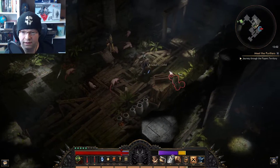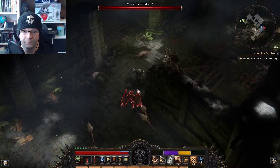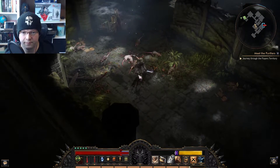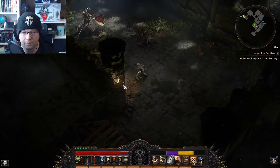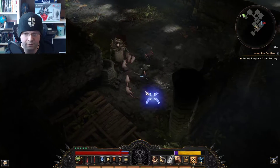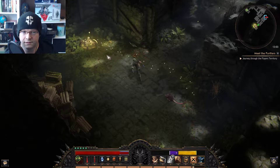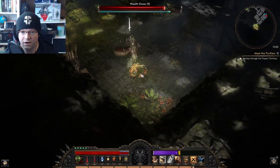We'll just do a little AoE and kill them all in one shot. These little caves can bring some loot — there's usually a chest of some sort, so I usually explore them. A lot of rats. I wish they were bigger. There's probably something down here. That's their version of the goblin, like Diablo.